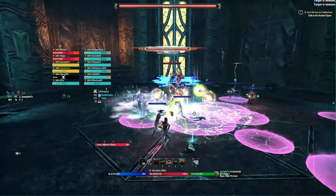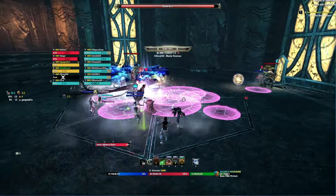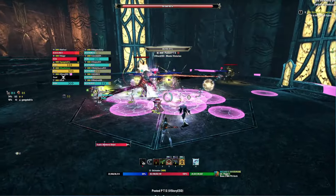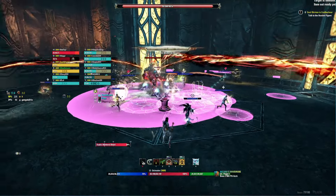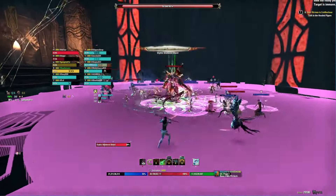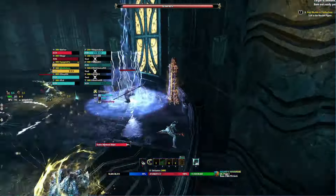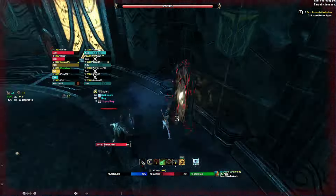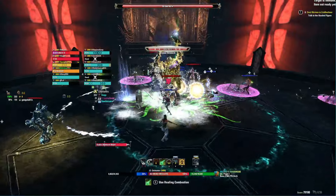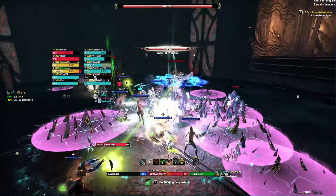At 90%, 60%, 40%, and 10% of his health, the boss will perform the mirror flip mechanic. He will charge to the center of the arena in a huge rectangular AoE that you should avoid, and cast tethers to the mirrors. Each tethered mirror needs to be flipped to the opposite color. If somebody doesn't flip their respective mirror at the end of that mechanic, everybody receives a large amount of damage and the group pretty much wipes. Make sure you flip it as the tether touches the mirror — if you do it early it won't count and you will wipe.